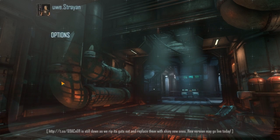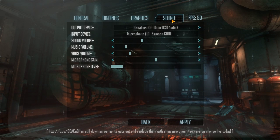In the menu, we've made big improvements to sound options. You can now choose output and input devices from within the game, as well as adjust their various levels and see a graphical preview of your microphone volume.